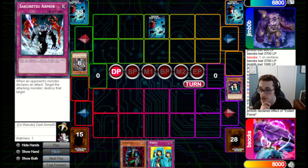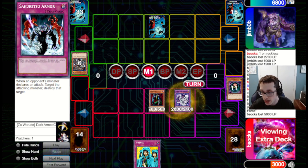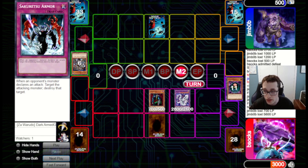Honestly, this is not the worst spot. We can go for Cyber-Stein, pay 5,000, go for Cyber Twin, and get in for a ton of damage. We can't kill them this turn but we get them down to 500 life points. We're playing a bunch of burn cards and have Waboku to protect ourselves, so we feel very good. Unfortunately, they've got Des Wombat to shut off our burn and a Smashing Ground to deal with our Cyber Twin.